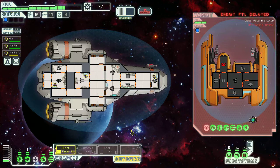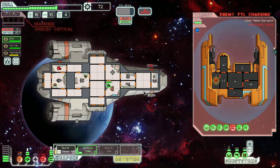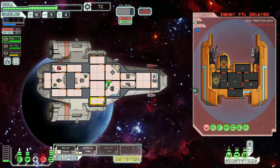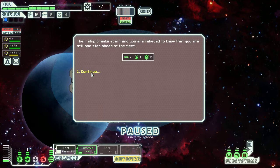I lay into them with lasers — their FTL is delayed for a bit. I'm going to turn my Artemis back on. I'm going to send my pilot away. It's dangerous to send your pilot away because then you can't evade any shots they shoot at you, but I'm hoping it helps. Jump imminent! They keep attacking my oxygen. The ship breaks apart, and you're relieved to know that you're still one step ahead of the fleet. I'm going to send Ohm to go fix my oxygen — we're down to 50% oxygen, and if there's one thing we need in space, it's oxygen.